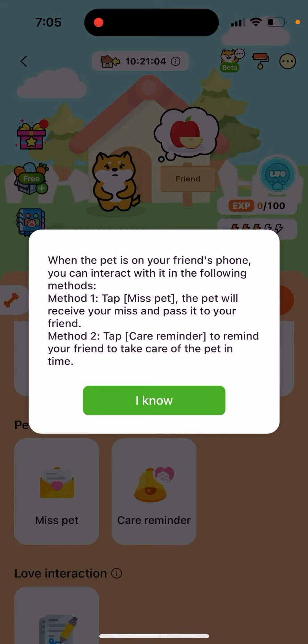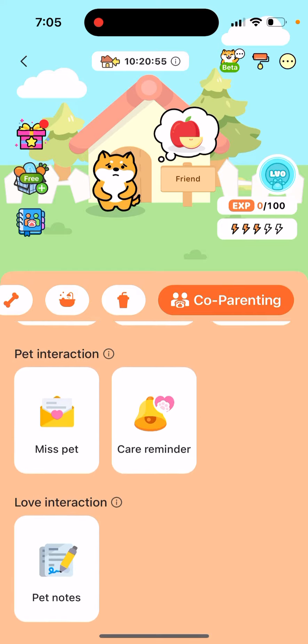There is also pet interaction. You can tap 'miss pet' and the pet will receive your miss and pass it to your friend. Tap 'carry reminder' to remind your friend to take care of the pet in time. You can use all these features.